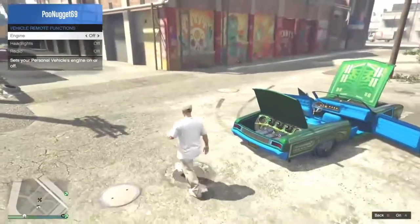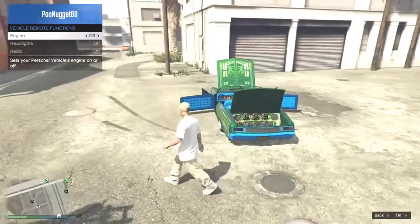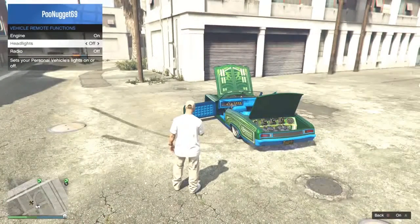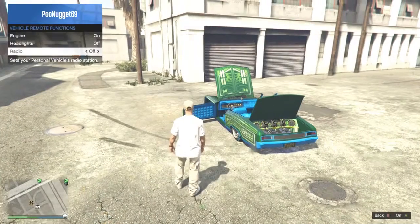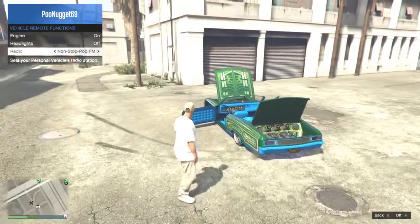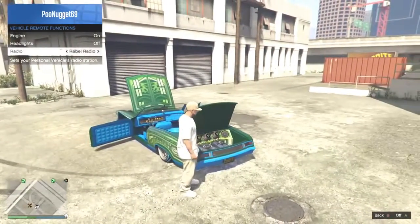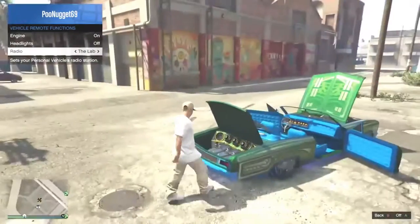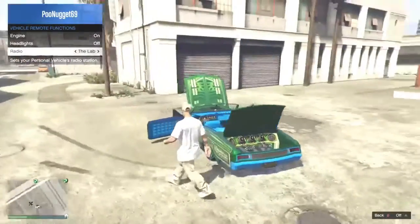As you can see, we can open all the doors — if you go to vehicle doors, open them all. And if you go down one more to vehicle remote functions, you can turn on your engine, your headlights, and the radio. So you can just go around everywhere with your mates, like Venice Beach or something like that, blast all your music — that's what I normally do with my mates.